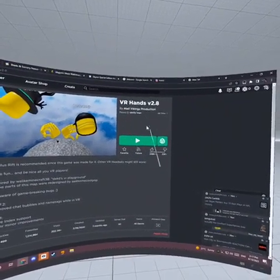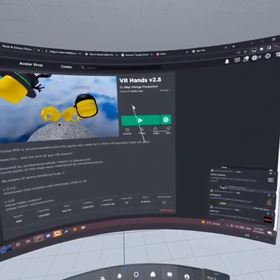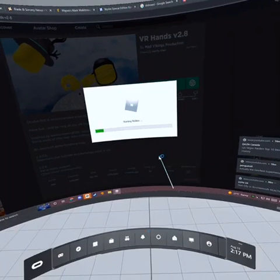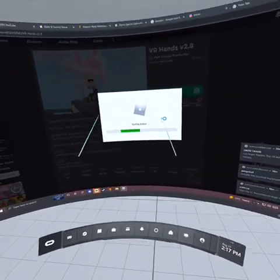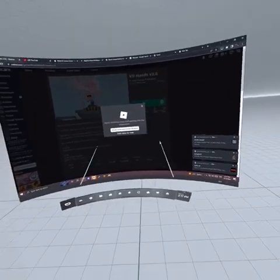So let's say we're going to play VR Hands, and we want to load in VR. So we click play, and you're in the game, but there's a black screen and you can't see anything.